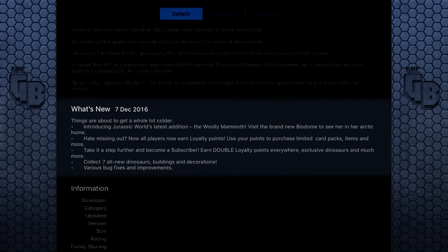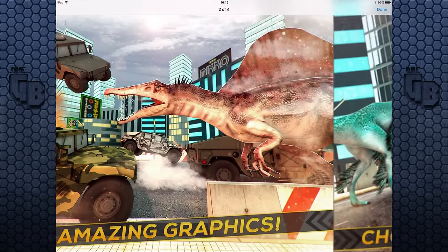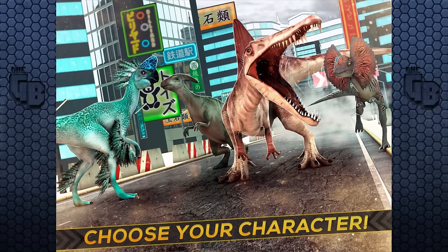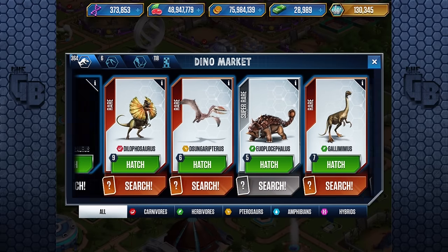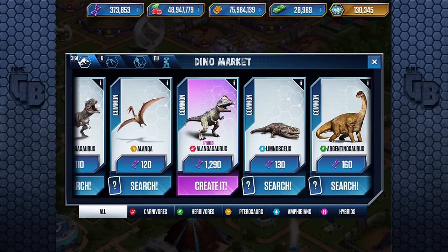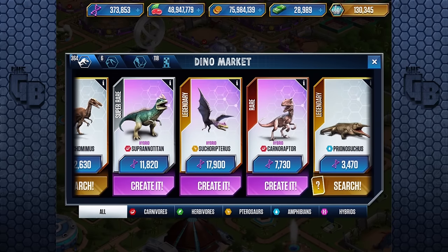'Take it a step further and become a subscriber to earn double.' You can also collect seven all-new dinosaurs, buildings and decorations if you are a subscriber. I don't know what Jurassic Cars is — that picture looks cool, but actually not really. We should have got some VIP XP. Let's scroll all the way to the end of the dinosaur list and see if there are any new ones being released, because there are two new aquatics. Maybe there are tournament creatures as well, I'm not sure.